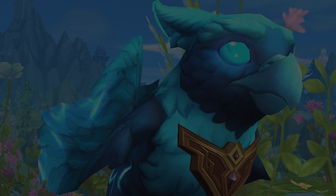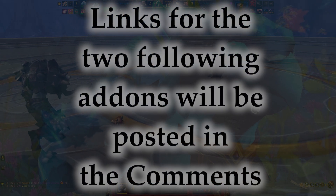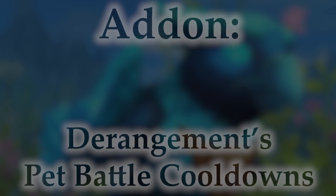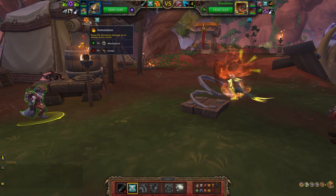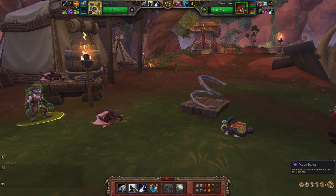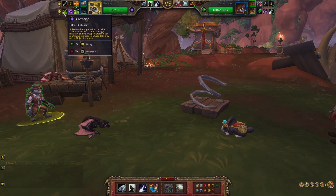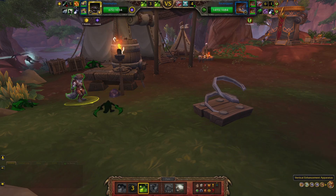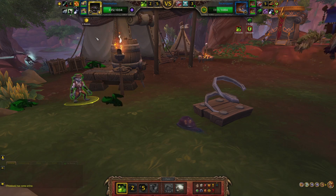These next two add-ons, while seemingly necessary to PvP battles, are both no longer on CurseForge as their creators no longer maintain updates — I'll provide links in the comment section below. Derangements Pet Battle Cooldowns simply tracks which abilities your opponent has selected and used, shows if a backline pet might be suffering from a damage-over-time effect and for how long, as well as displaying any buffs they possess. Knowing it'll be five turns before your opponent can use that ability again, or that your entire backline has been poisoned for the next three turns, is such valuable data that cannot be understated. I hope a modern add-on creator picks up where Derangements left off.